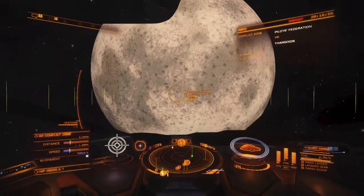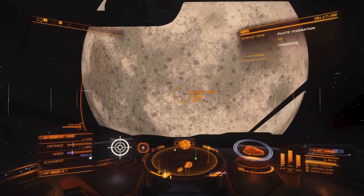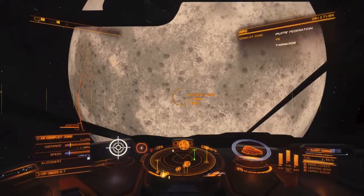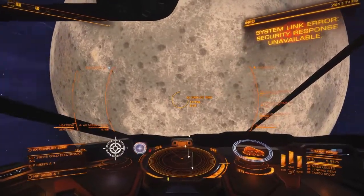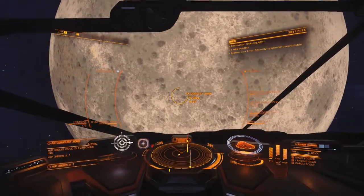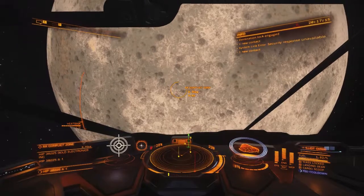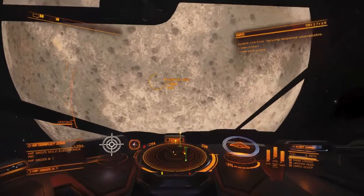This is a Federation system I'm in. If you're trying to work toward a Corvette or a Clipper, you do the Federation system or the Empire system that has the Thargoids in it - you should be able to get some points that way.